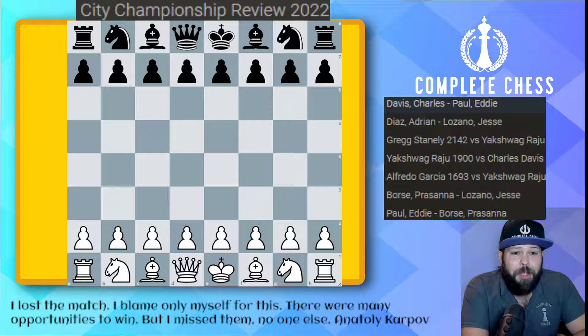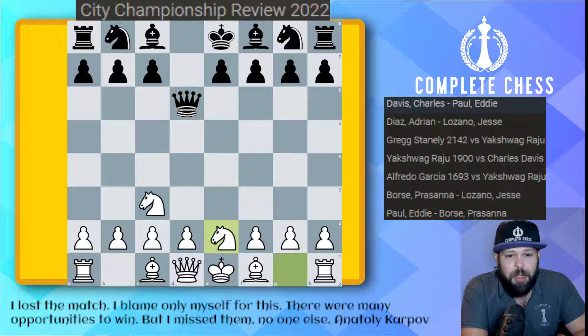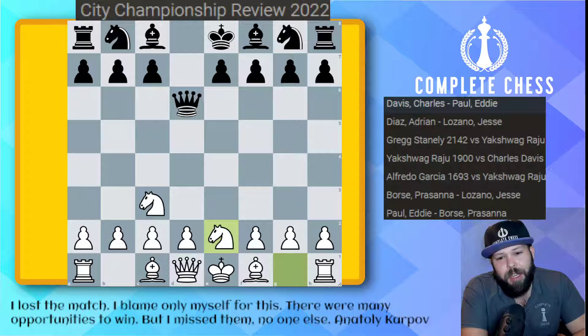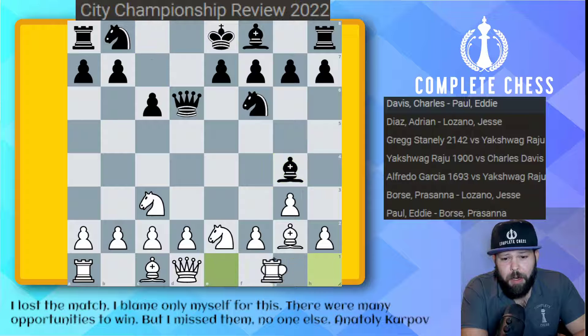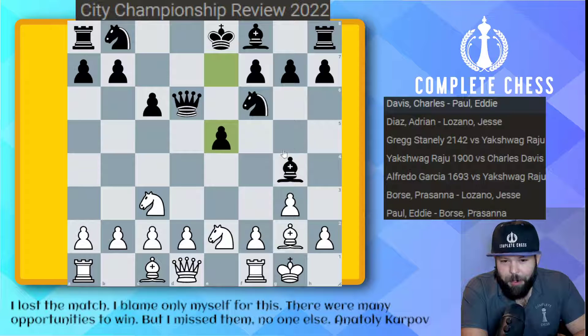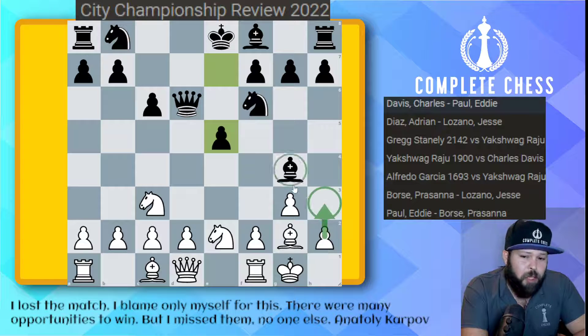In our first round, we have Charles Davis versus Eddie Paul — a very nice game by Eddie. We start off with E4, D5. Eddie always likes to play his Scandinavian; he's definitely part of the Scandi team. E takes, queen takes, knight C3, queen to D6, knight to E2. This is a very interesting way Charles plays — he's definitely the most creative player in San Antonio, and he plays a very interesting line against the Scandinavian. Knight F6, G3, C6, bishop G2, bishop G4, castles, and E5.